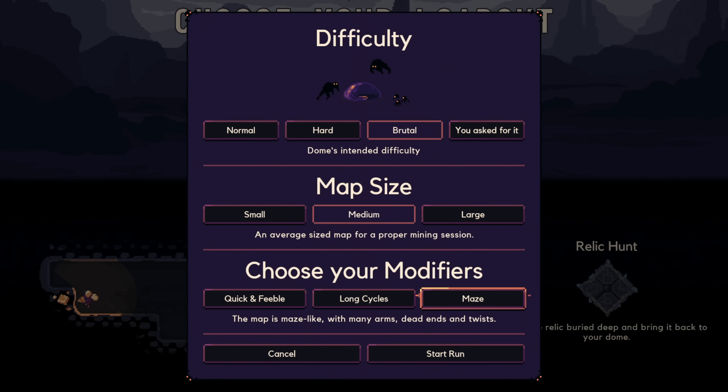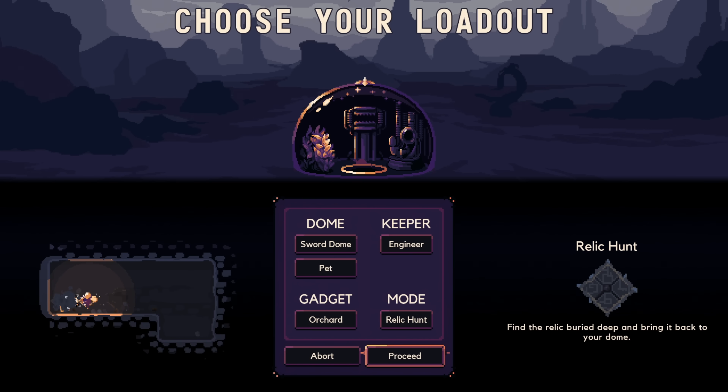Switching to a large map means sessions lasting several hours — that scares me. I think we'll stick on medium right now while we try the new maze modifier, because that could be literally hours. We'll try this and see what happens — that'll be our next run. Guys, thank you so much for watching. We'll see you tomorrow. Hope you're enjoying — bye for now.